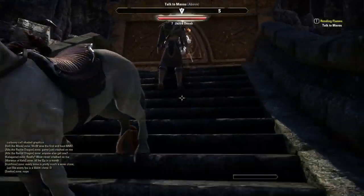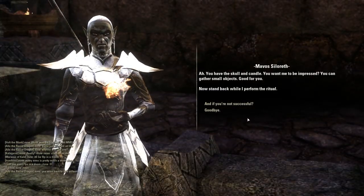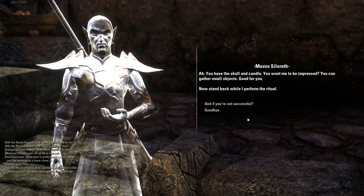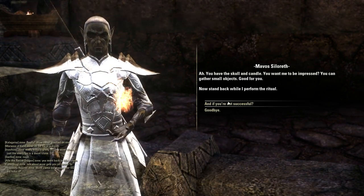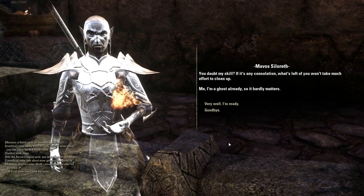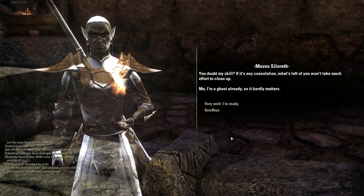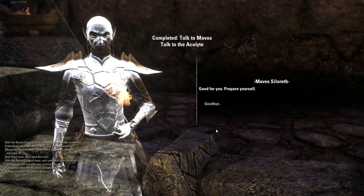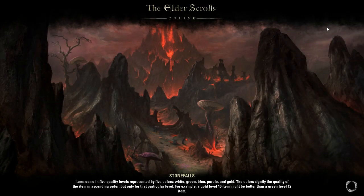Let's go back to Mavos. 'Ah, you have the skull and candle. You want me to be impressed? You can gather small objects — good for you. Now stand back while I perform the ritual.' We get a loading screen here — one thing I also like is the loading screens, they have a nice art style. We are now in the past.